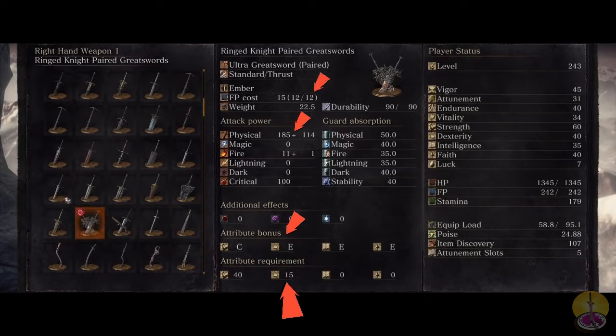The Ember maneuver takes 15 FP to start the initial move, and then 12 FP to transition to either a normal or strong attack. The weight of the weapon is 22.5, which doesn't surprise me it's not heavier, because just looking at one of these blades it'd be pretty much 11 pounds — about 11.2.